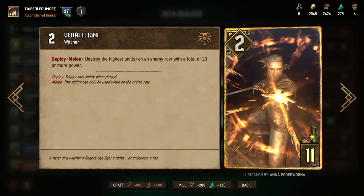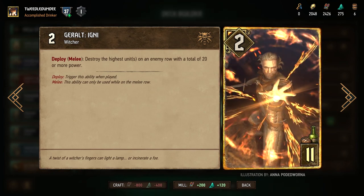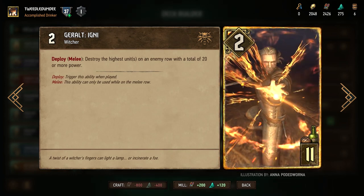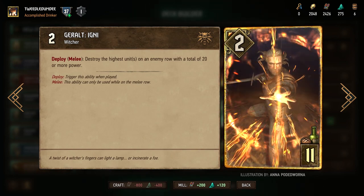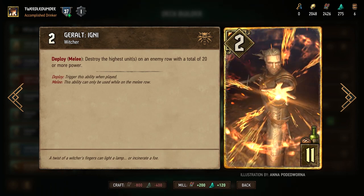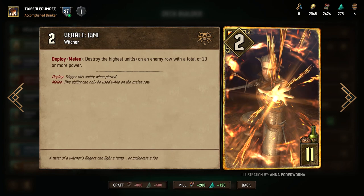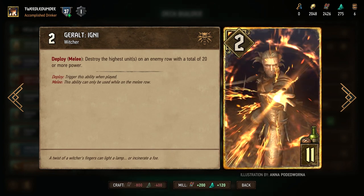Finally, we have Geralt: Igny. Unlike the other cards on this list, Geralt: Igny is more situational and requires some setup to be fully effective. Gigni, as some people call him, is a 2-power unit for 11 provisions that destroys the unit or units on an enemy row with the highest power, as long as that row has a total of 20 or more power. Even though this card has its risks, it is often not that hard to find yourself in a situation where you will find value in playing Geralt: Igny, which is why it gets included in our list.